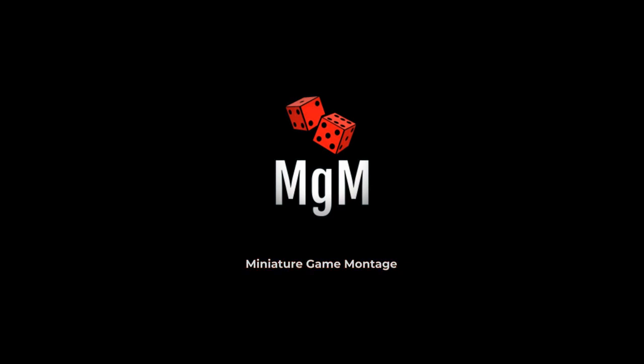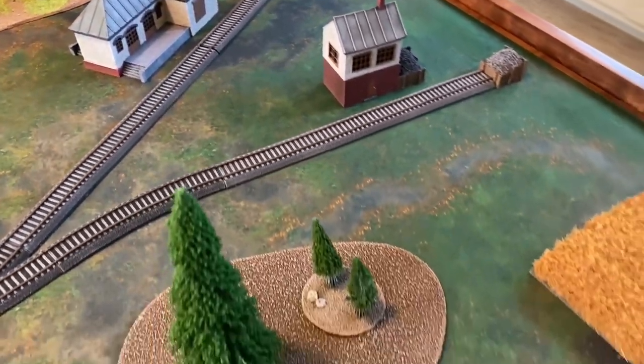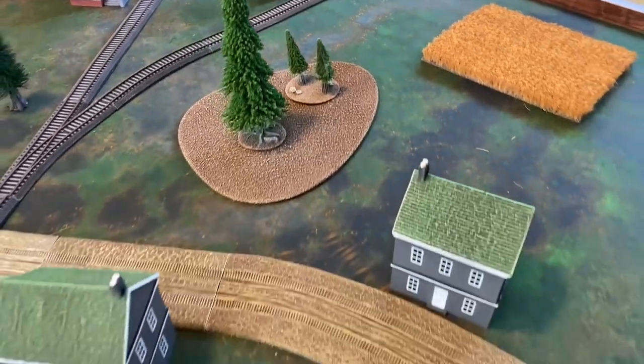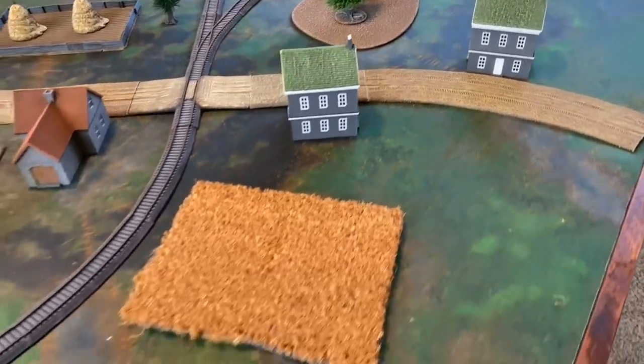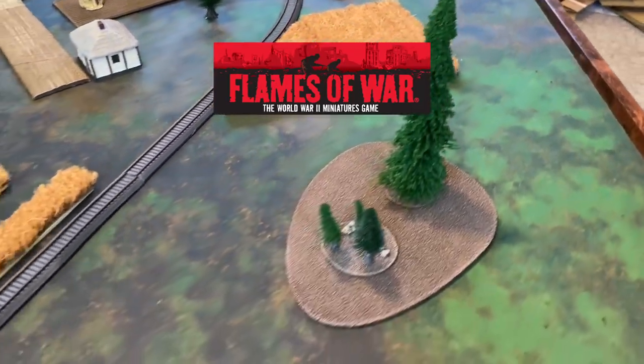As American forces push east, German resistance continues to mount. In the chaos of battle, forces have become scattered in heavy fighting. Both sides now look to regather their forces and shift the battle lines forward. Welcome back to another Flames of War Battle Report on Miniature Game Montage.